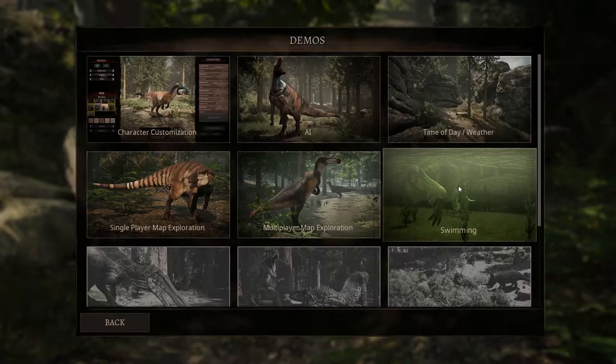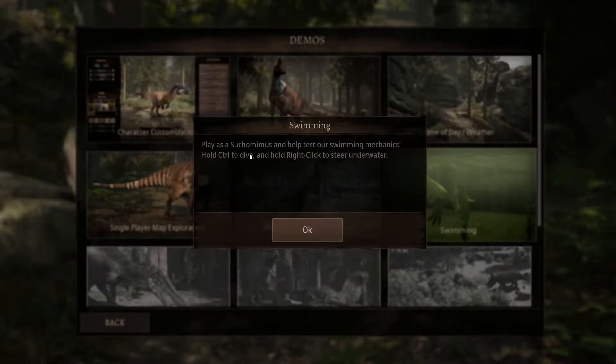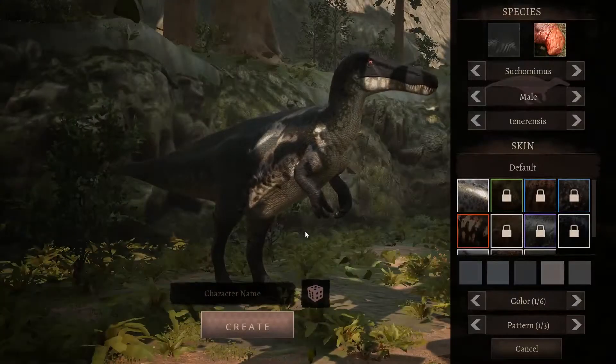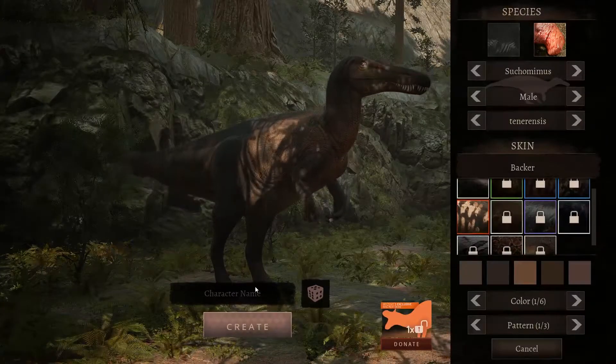Currently the only dinosaur with the new swimming mechanic will be the Skull Miners. So let's check it out. Pick the Skull Miners and help test the water mechanic. Hold control to dive and right-click to steer underwater — that's kind of weird, steer underwater. Alright, let's pick our Skull Miners and name it.